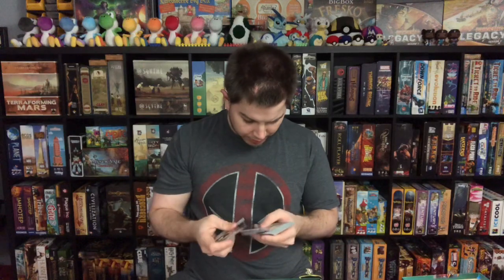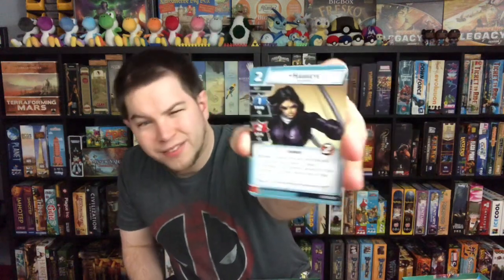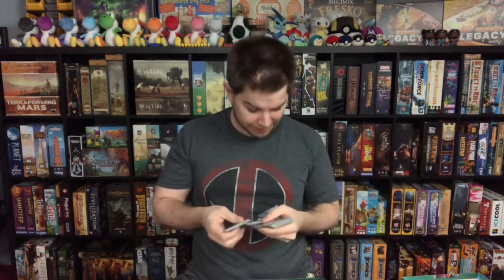Hawkeye has all different types of arrows, which totally makes sense. There's also Kate Bishop Hawkeye as an ally — she's the character he trains to take over the Hawkeye mantle in the comics. You also have Black Knight as an ally — there were rumors of Black Knight joining the MCU a few years ago. Goliath, which is Bill Foster, was shown in the Ant-Man and the Wasp movie.